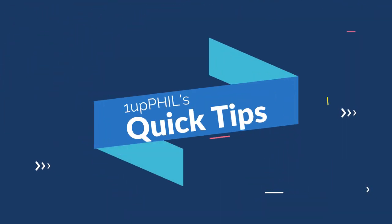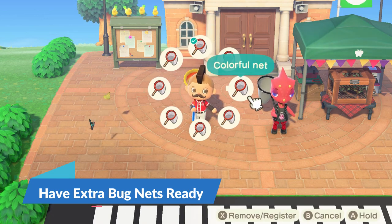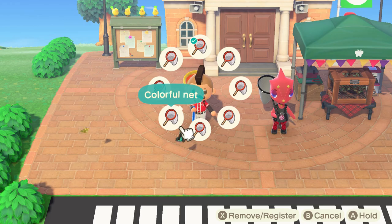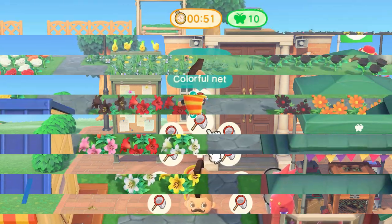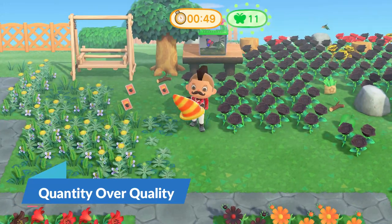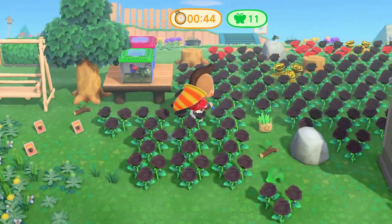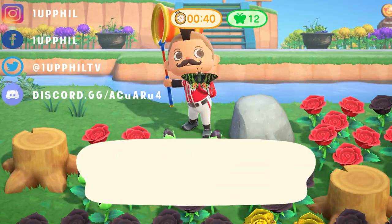Here are some quick tips for the Bug-Off event. First off, you're going to want to craft or buy extra bug nets. Since the bug nets decline in durability as you use them, they will end up breaking, so be sure you have some spares on hand. It's all about the quantity and not the quality of the bug, as it was in former Animal Crossing games. So go to areas, or even set up an area, where more bugs are likely to spawn.